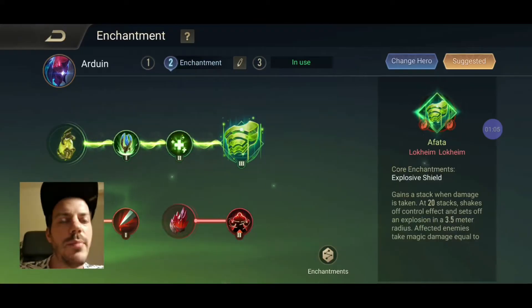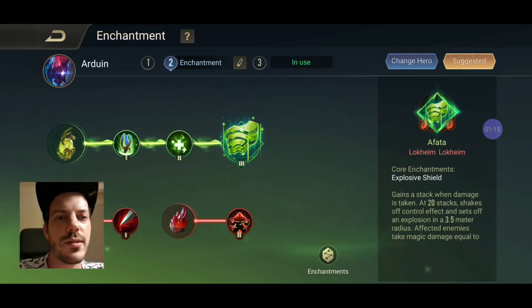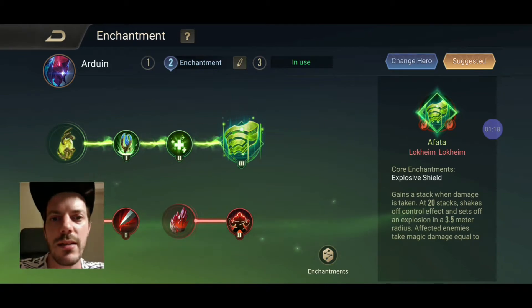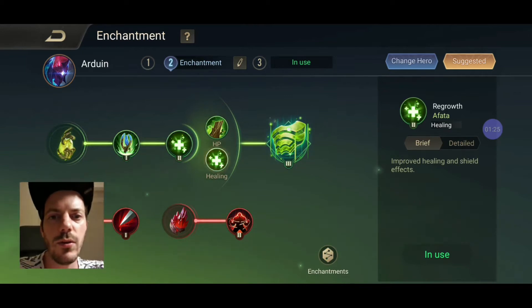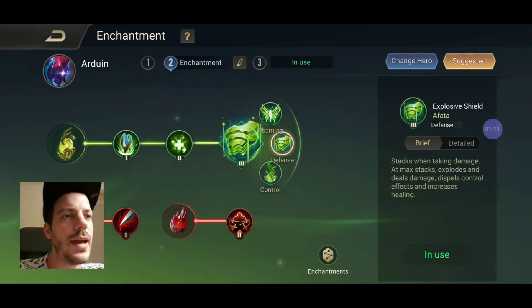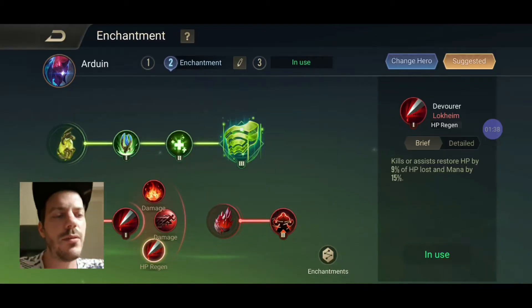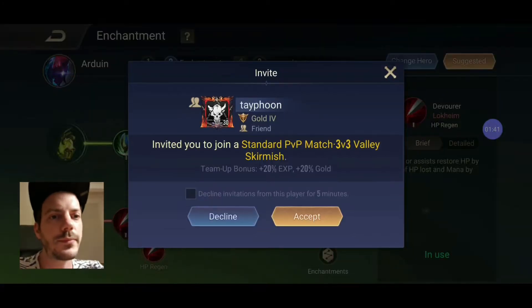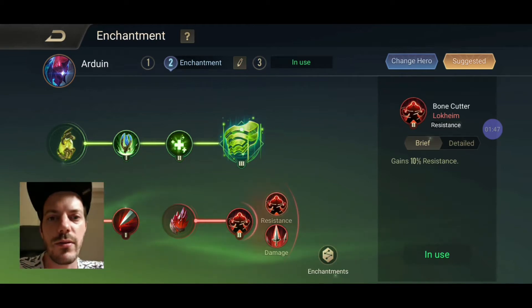In the enchantment tree we are going with full tank, full sustain. We are focusing on Afata with the Tower's Blessing, which gives us more resistance every single time we are next to a tower — it doesn't matter if it's our tower or the enemy's. We are going with Regrowth as this improves our shield effects. Your 2 is the main skill to focus on and max first, and we have the Explosive Shield for additional shielding. Lockheim-wise we are going with Devourer for some restoration, and the Bone Cutter to increase our resistance against crowd control effects, which stacks nicely with the Gilded Greaves.